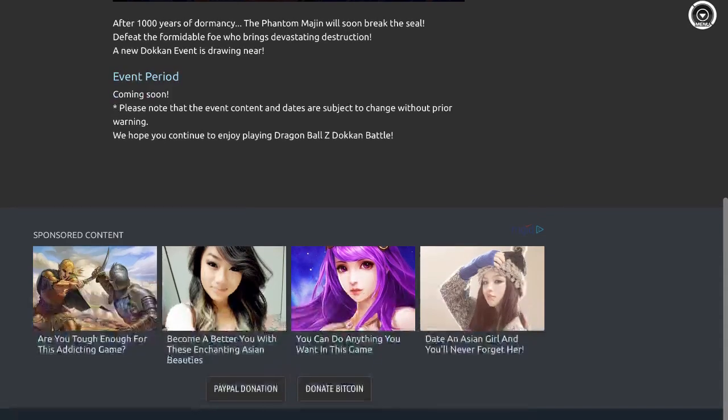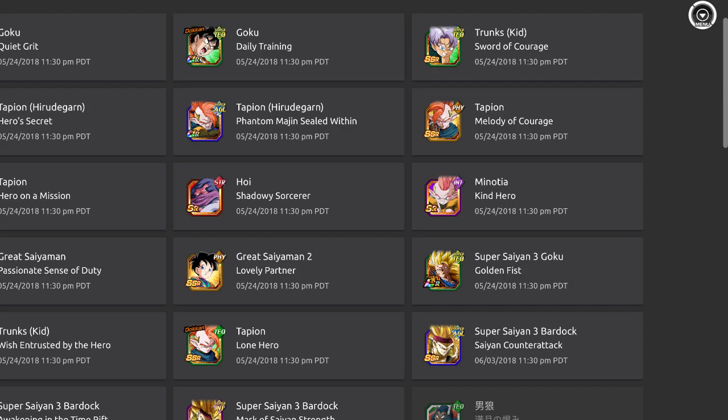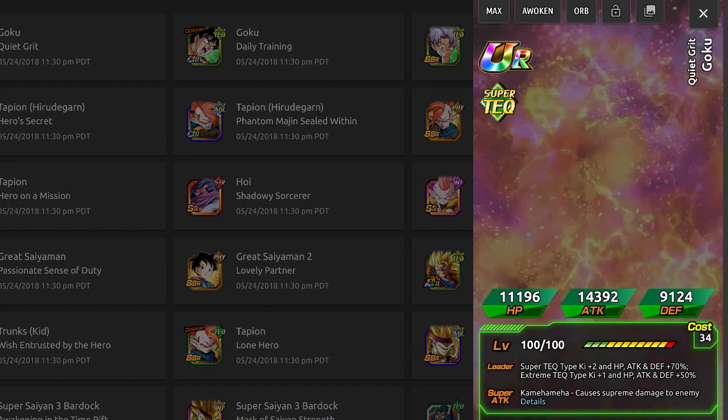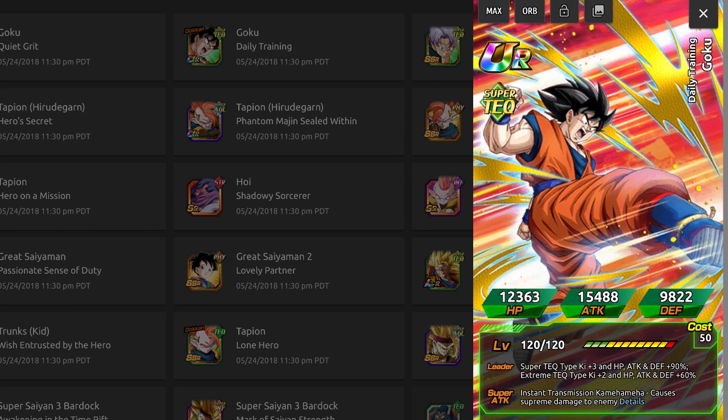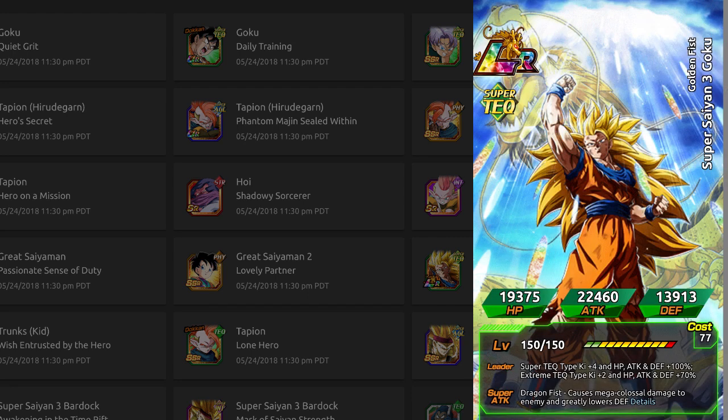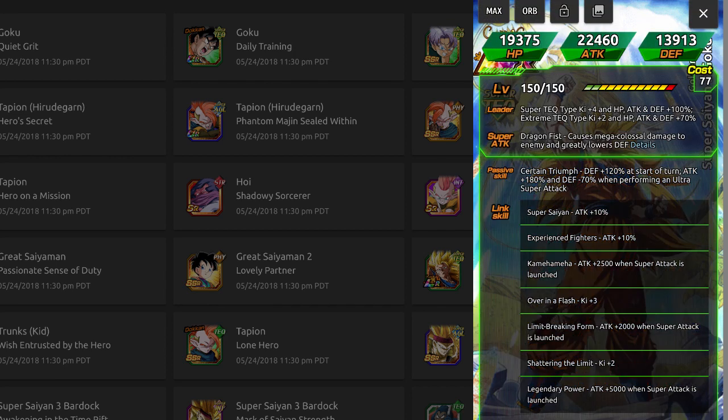We have Tapion here and if we go to the release dates of the card, Tapion brings LR Super Saiyan 3 Goku. Here's the SSR form. He will be the hardest hitter in the game once he drops because his passive is just insane — 180% attack when performing an ultra super attack. So that's an 18k super attack and you get 180%. That is dumb. This is too much damage.